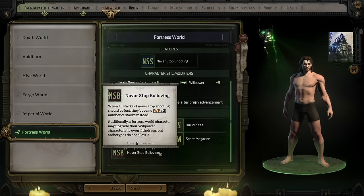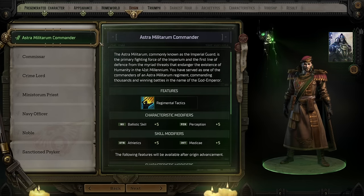After you pick your Homeworld, the next thing you pick is your Origin, which is one of the two biggest choices you're going to make in character creation — Origin and Archetype. Origin is what your job was before you became the Rogue Trader, and your Archetype is more like a class. Origin is an especially important choice because of the roleplay implications. Depending on your choices here, it can have pretty interesting effects on both what you're able to do, as well as your Triumph and Darkest Hour, as those are based on your Origin.